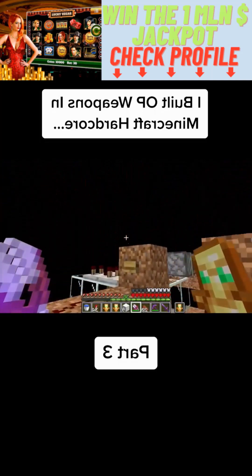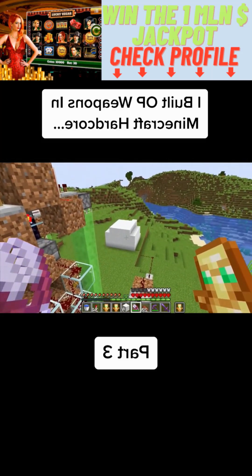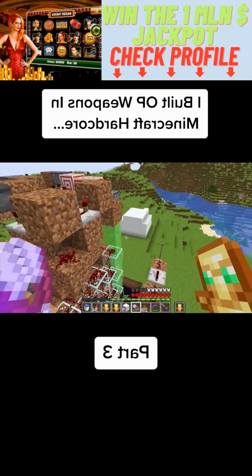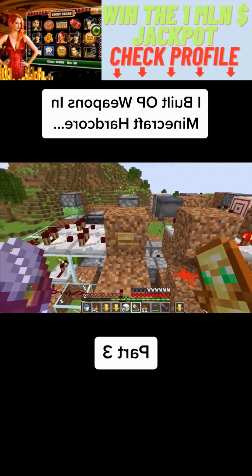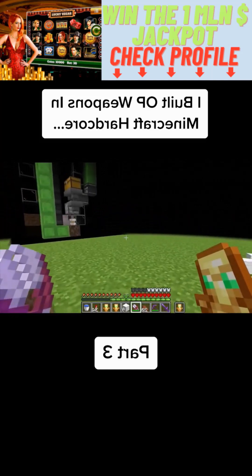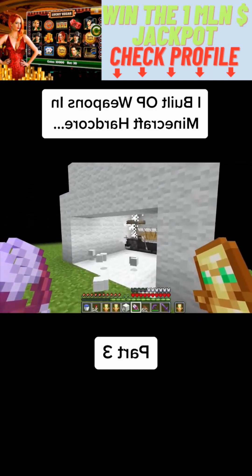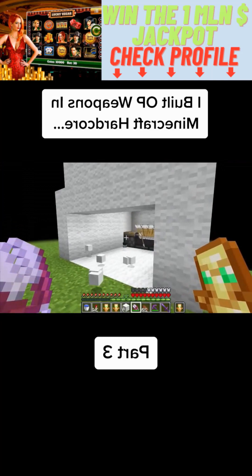So to do this, I have to time it perfectly. I have to press this button and then fly down to those pieces of wool and break them all before the warden runs out and escapes. Without further ado, let's press this button, fly down here, and break all of this. Come on, come on, come on. Please...